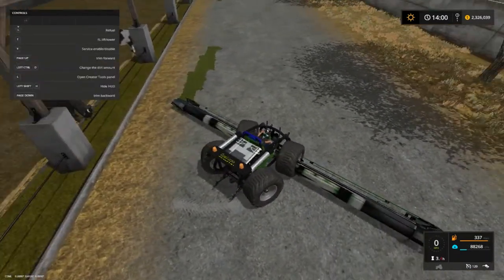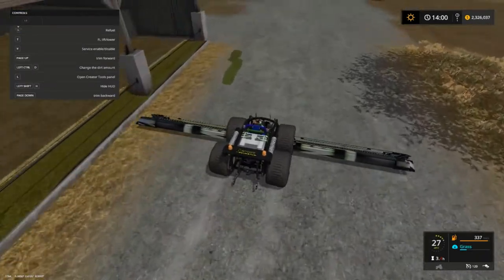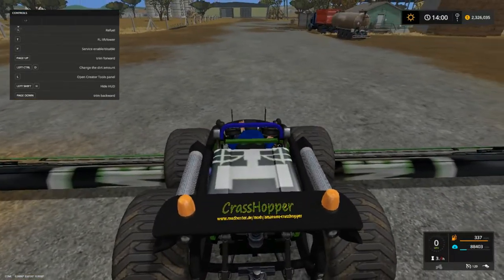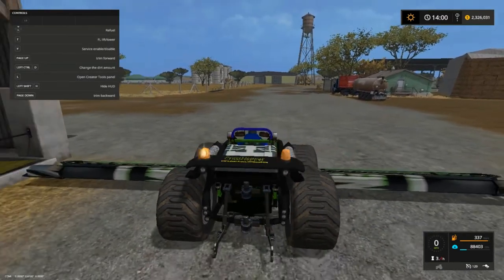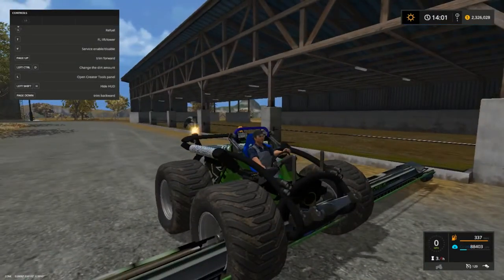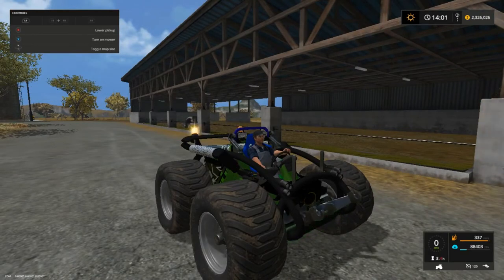I'm gonna go on this little lawnmower vacuum-type deal thing here — I'll call it Grasshopper. It's not really a grasshopper. There's the website there, and there's our beacons. It's got a hitch on the back — a three-point hitch in the front — and we also got lights.